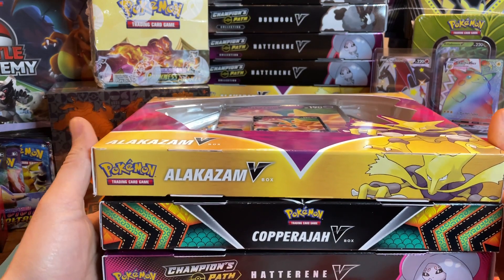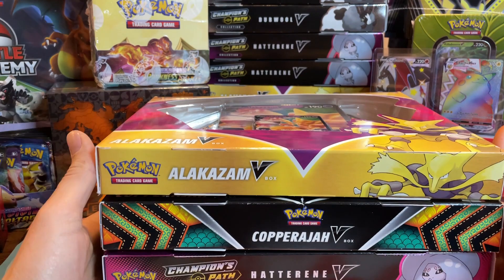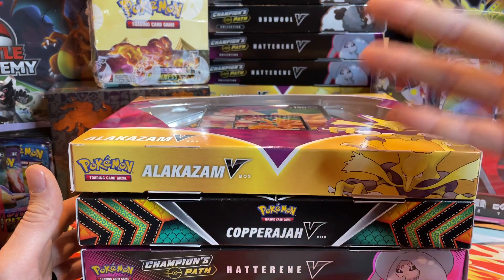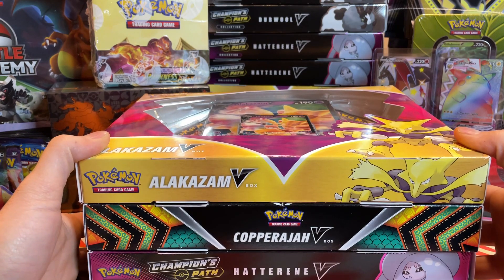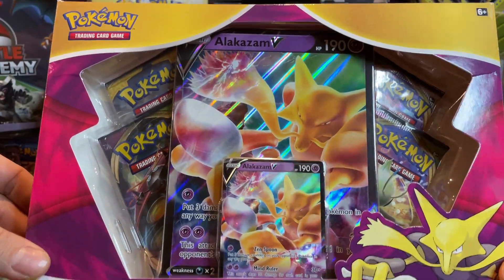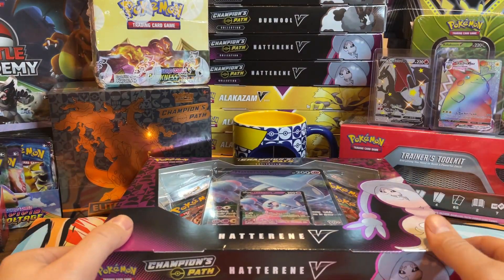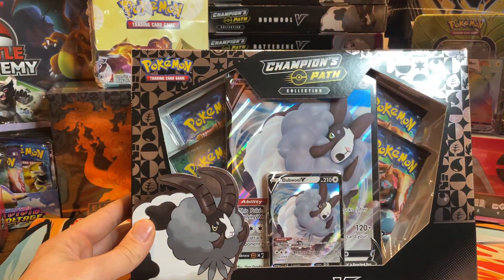What is going on YouTube? It's PullinZards with another opening video. Today we are going to open four different collection boxes. We're going to open an Alakazam V-Box, a Copperajah V-Box, and then two Champion's Path boxes with a Hatterene and a Dubwool.